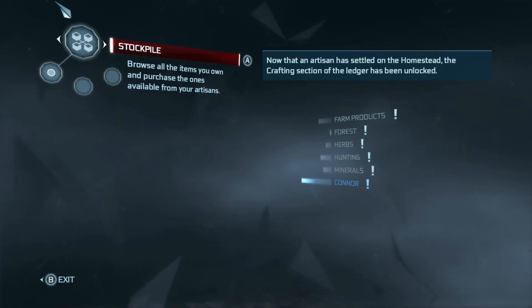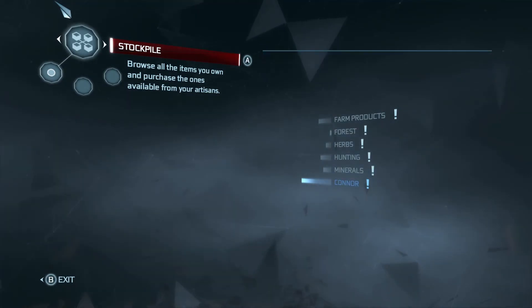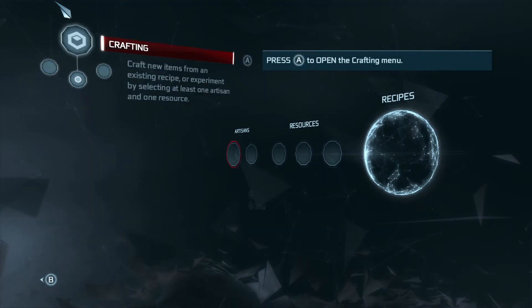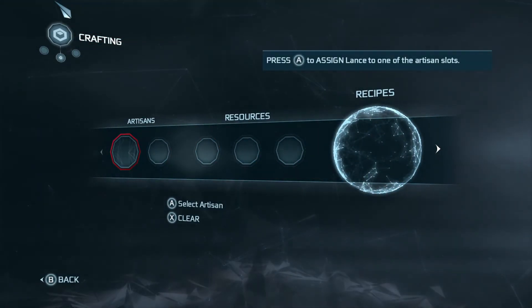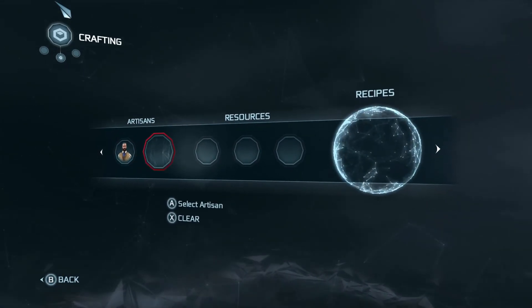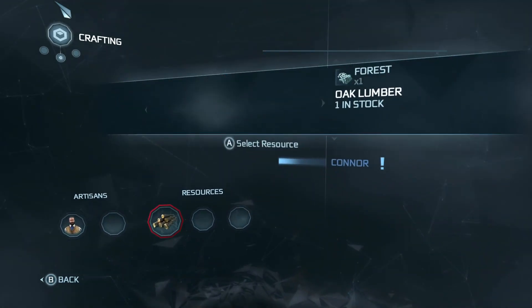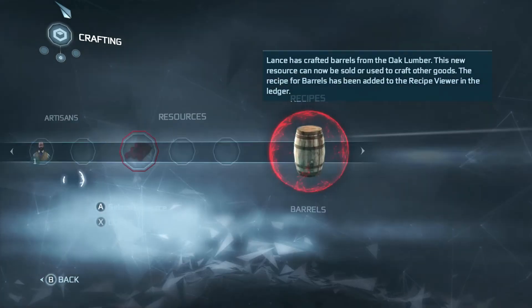The arson has settled in the homestead and the crafting section has been unlocked — fantastic. I gotta assign Lance first. All right, we got Lance assigned, oak lumber. Now we gotta make barrels first.